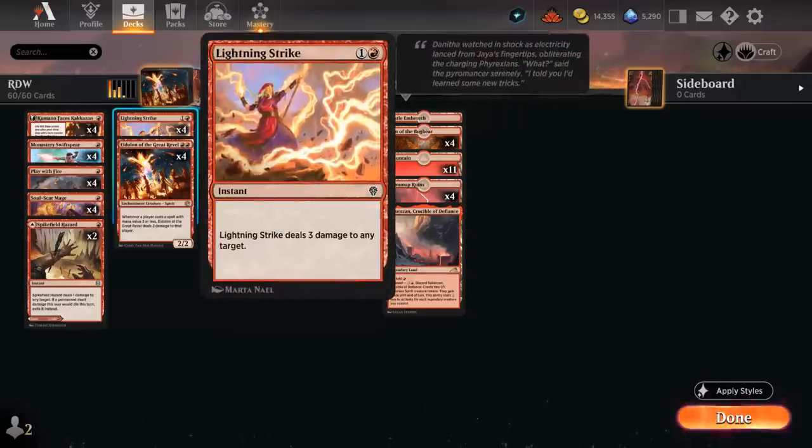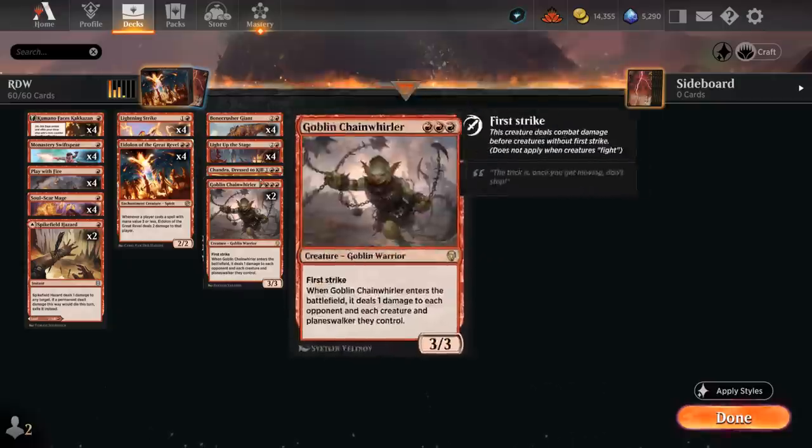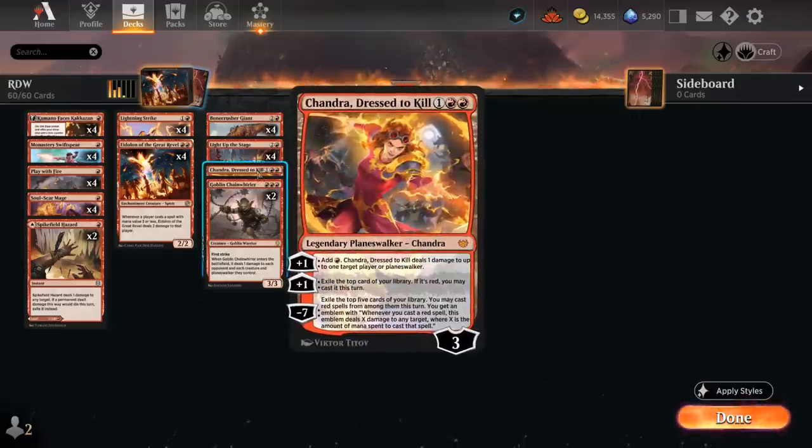At two mana we've got a full set of Lightning Strike to deal three damage at instant speed. I've also got a one-off Chandra Dressed to Kill, useful if there's a bit of a board stall, as a source of card advantage. We can maybe play Chandra, use the plus one ability adding red mana, and still cast another one-drop afterwards — another great way to potentially enable prowess a few times in the same turn.